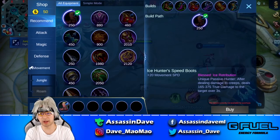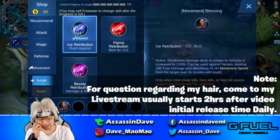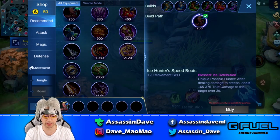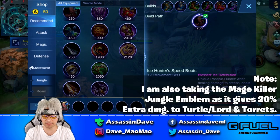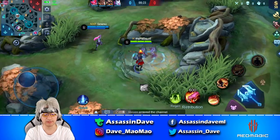Alright guys, welcome to the gameplay, and here is the build. We're going to go ahead and start with Ice Retribution. This retribution is going to help you slow targets down when you jump on them, so you can kill them better. It's really good for Monkey. I'm actually going to go for War Axe as the first item — it allows me to take down towers fairly fast.